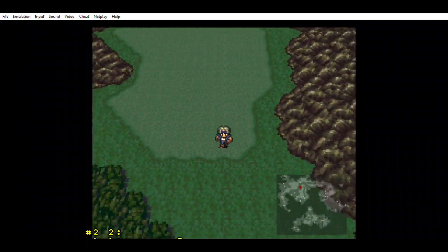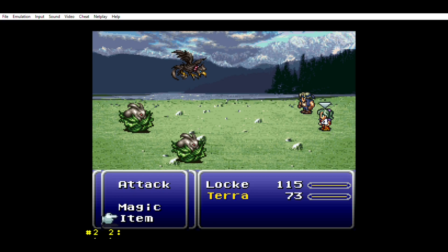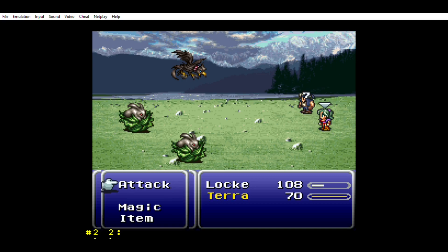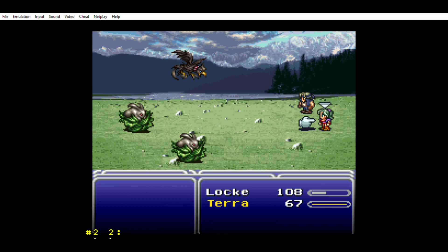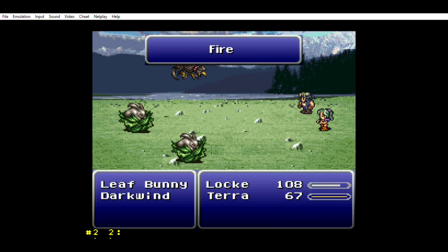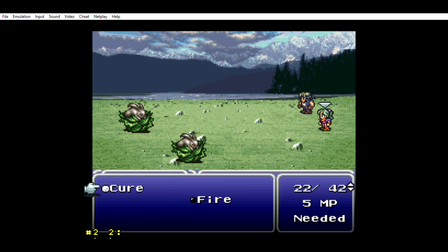Let's keep going. Now we've got a new enemy here - it's a Darkwing. Darkwing gave us a potion. We're fine, we don't need it here. Did I steal from these guys already? Yeah, I probably stole from them already.